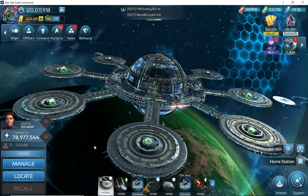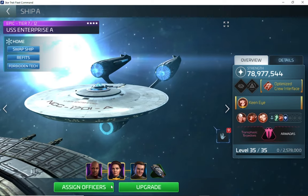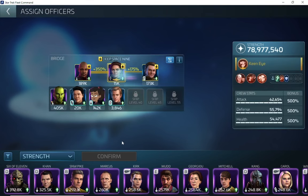I currently have her as captain of my Enterprise A. Let's go to the officer screen. Interestingly enough, I just tested this — I don't have to have that much health. I ran a previous test where I really focused on health and got around 100,000. My officers are going to be different than yours. I have a couple of primes that help with my stats and I've tried to focus on some of that research for officer stats.